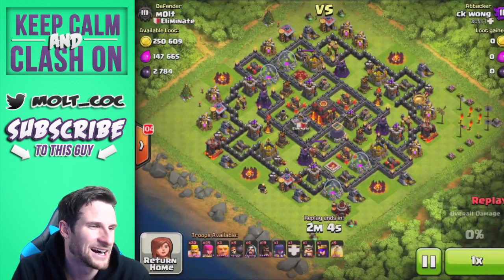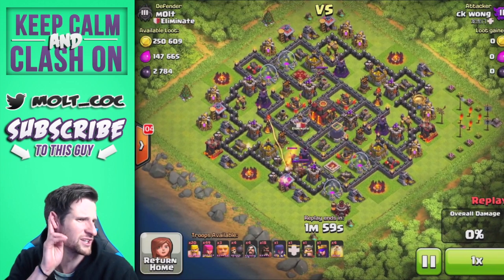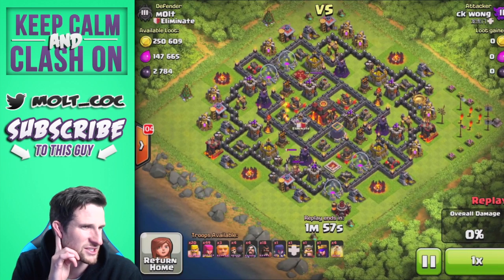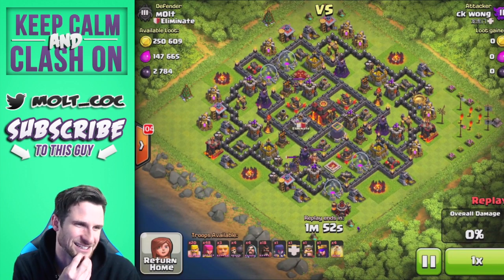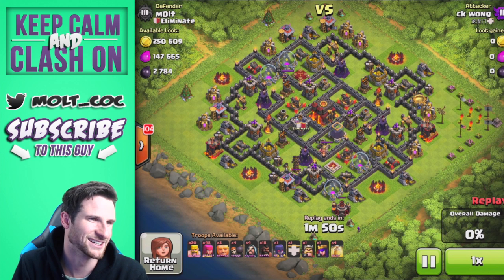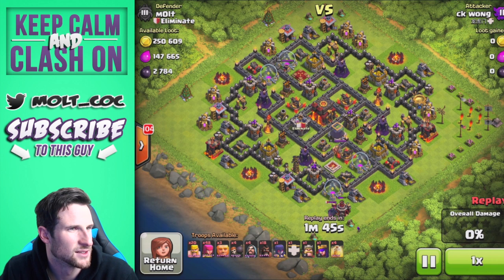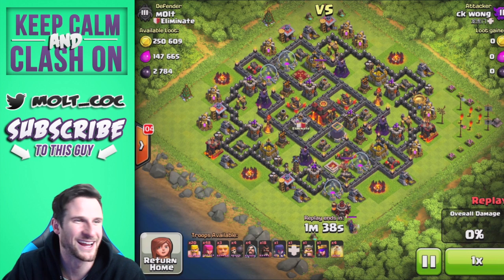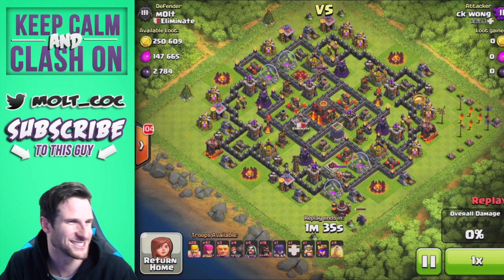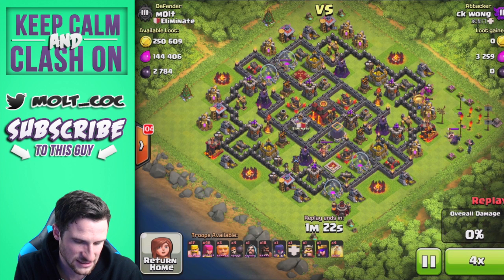He's got a couple witches, drops off some giants — this is a really weird army composition. Four heal spells, 18 hogs, four wizards — not a good strategy at all. We've got a max PEKKA in the clan castle. I don't even remember having a PEKKA in there, so whoever gave that to me — thank you very much.